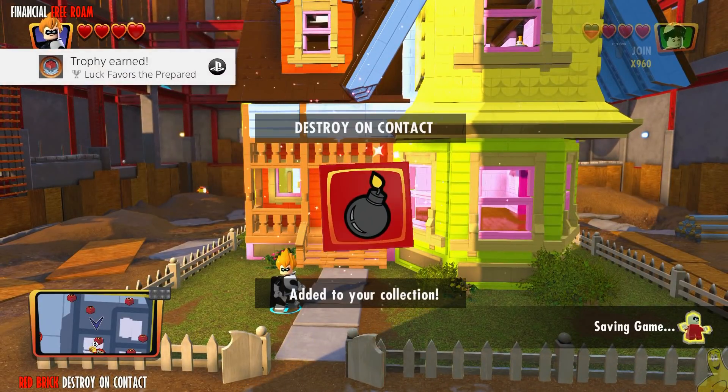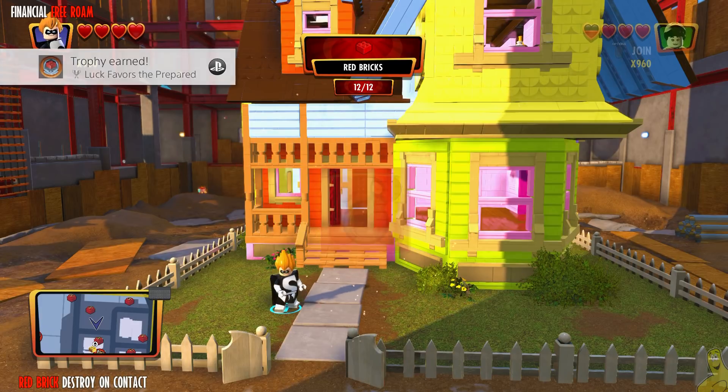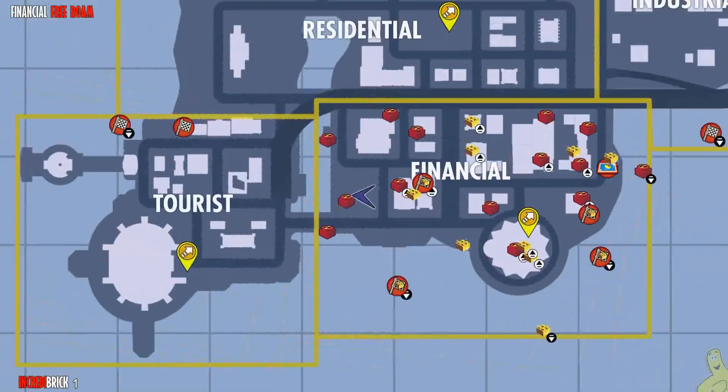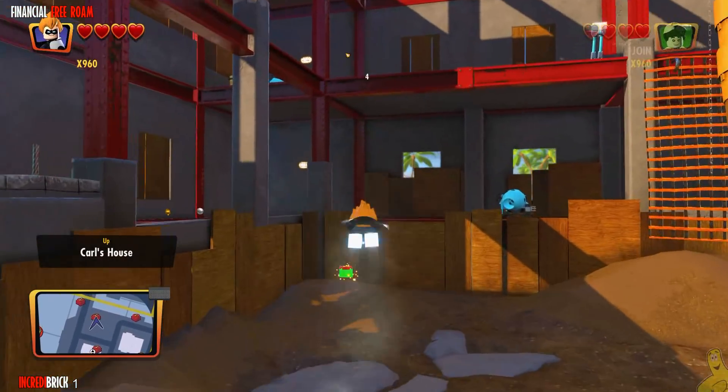We've got the Destroy Uncontact red brick, which for us was also the final red brick — and that unlocks a trophy achievement. Luck favors the prepared. We've got about half of our red bricks on. Anything that's stud-related we always have on; anything else is just kind of whatever.